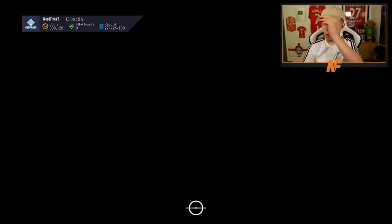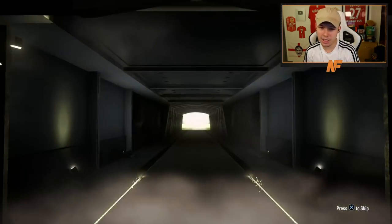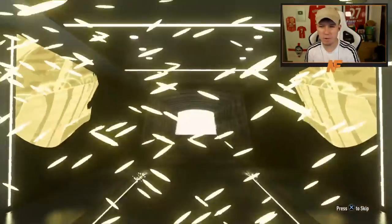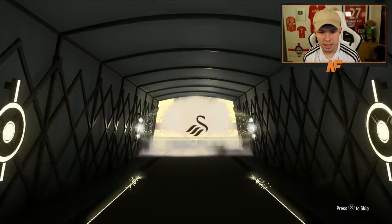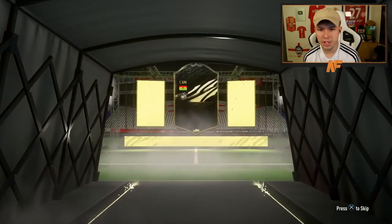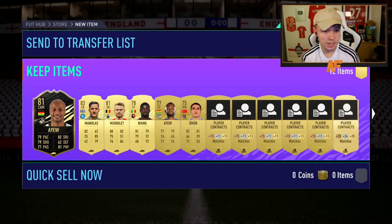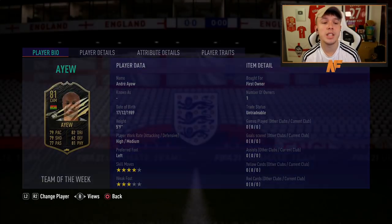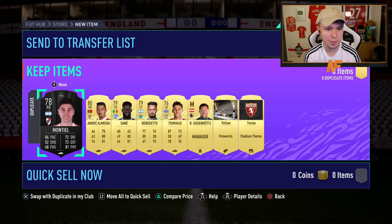Alright, final mega pack — can we get a walkout from the mega packs, third time lucky? Go on EA. It's the boards though — we actually see a legitimate boards. Is that an inform? I think it is — can't be too great then. I was gonna say, is that Kudus again? I think his name is André — I forgot what his first name is. It is André. We've got Manalas in there as well. André, are you Manalas? Anyone else in the duplicates? Not really. Alright, on to the ultimate packs.